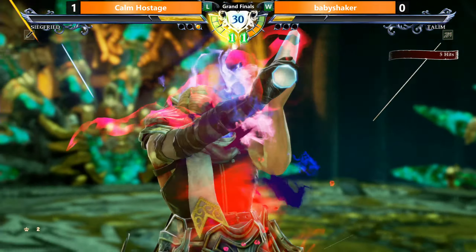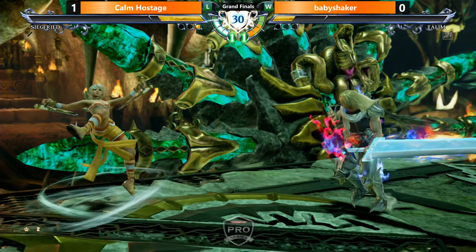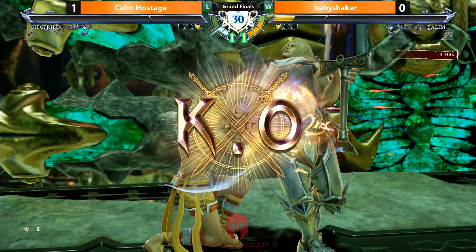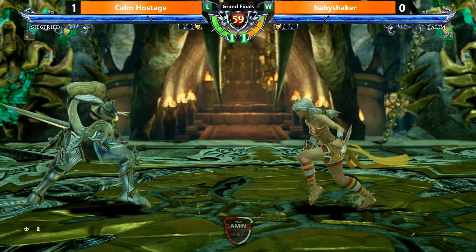Nice sidestep! Gets the lethal hit! Grimm Legacy on deck. Charging up! Nice back step! Gets smacked! One more guest! Just block! I think Baby Shaker - Calum also tried to block there. I think he went for a low block.